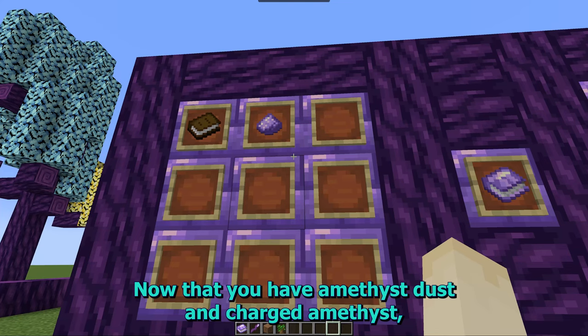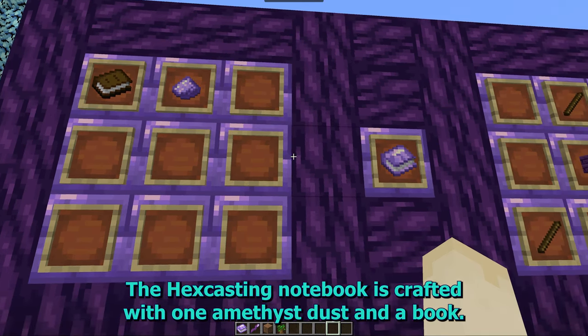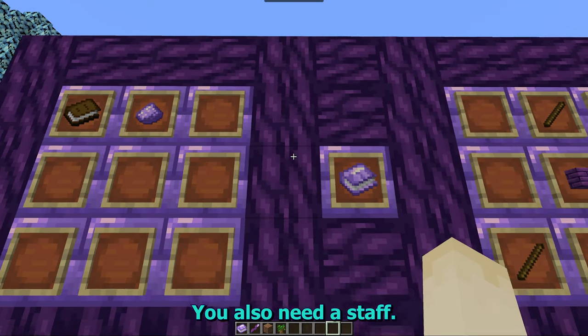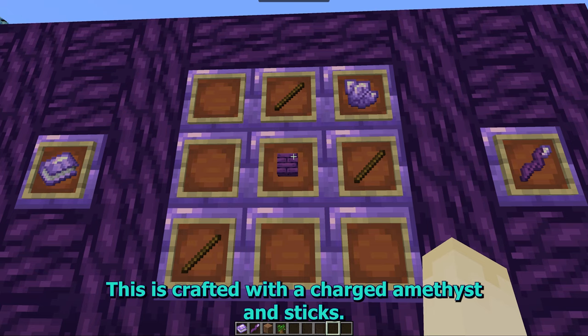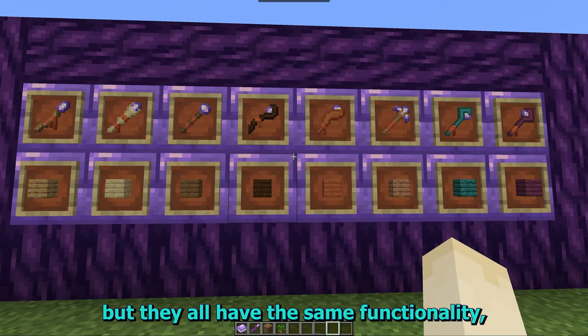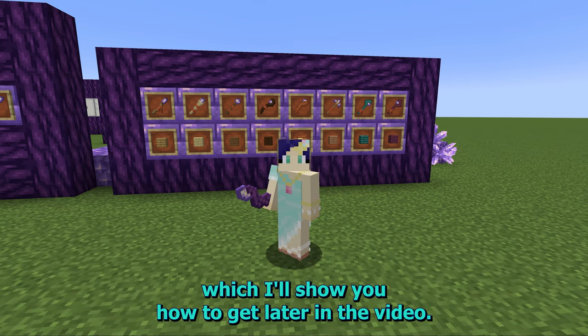Now that you have amethyst dust and charged amethyst, you're ready to craft the basic Hexcasting tools. The Hexcasting notebook is crafted with one amethyst dust and a book. You also need a staff, crafted with a charged amethyst, sticks, and any vanilla plank. The various planks result in different styles of staffs, but they all have the same functionality, including the edified staff, which is made with an edified plank that I'll show you how to get later in the video.